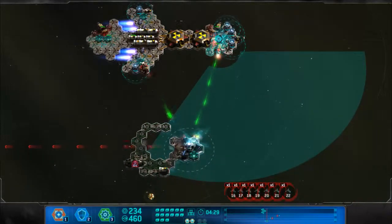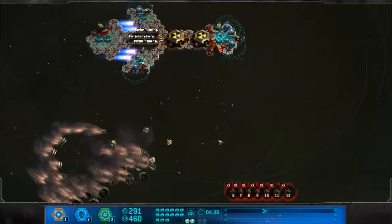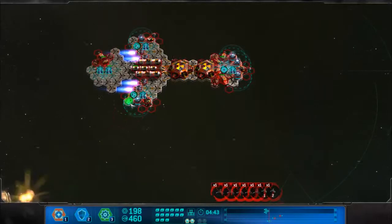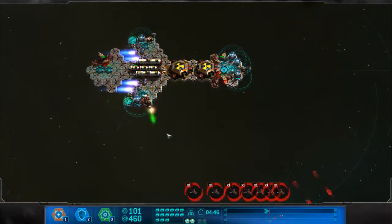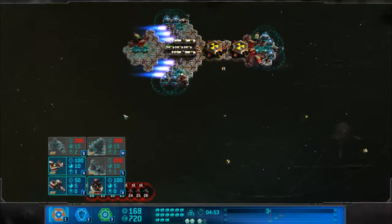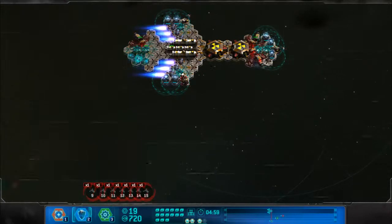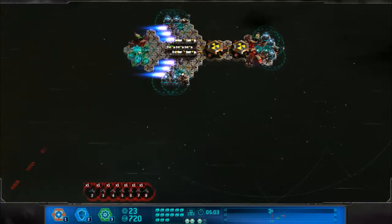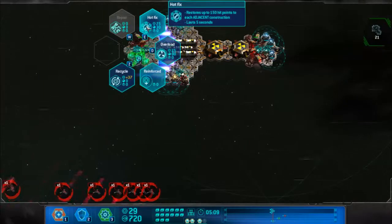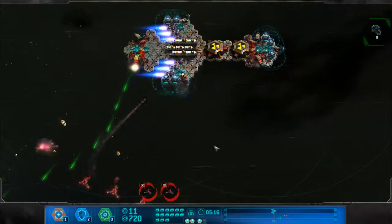It looks like it'll work. I wasted the hex nuts on the special but I just got them back, so I want to put down another thruster and power them, then drop the shield. I'll put shields down to prevent my nice things from getting missiled — like I knew they would. That missile hit my top gun but I gotta build this new gun because look at all these squadrons coming in. I don't have the money to repair the top gun.